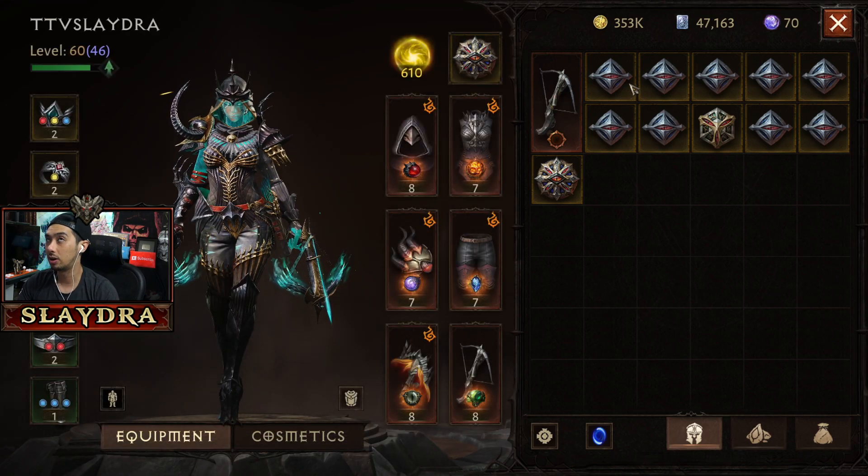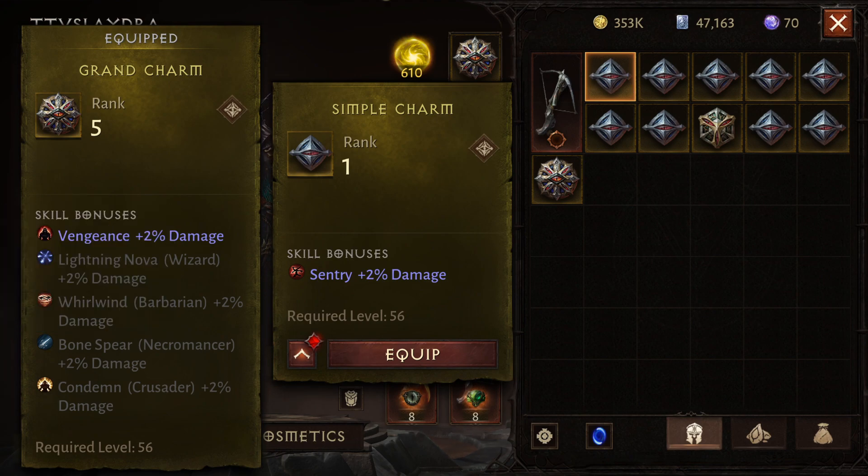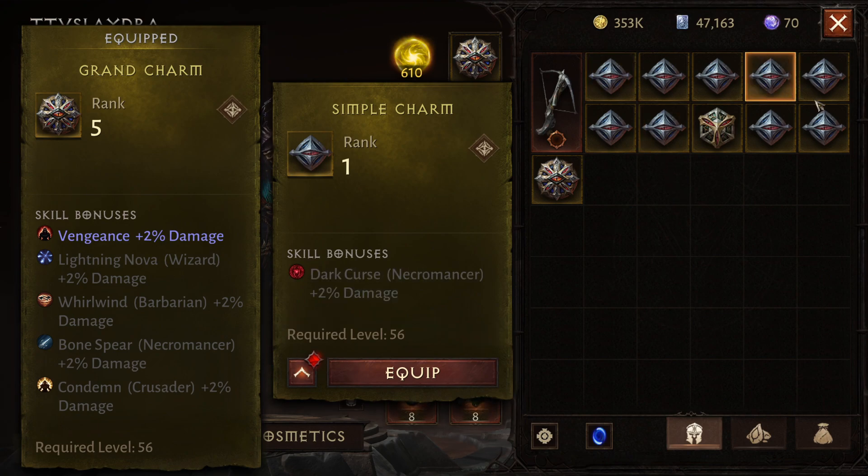Unlike in Diablo 2 where you would have plus to rank — I've covered this previously in the Alpha or Beta, it did do the same thing as Diablo 2 Charms where you'd get plus rank to skill — they've changed it up so you can get plus 2 to 2%. It's pretty much 2% across the board for that sort of damage for a very specific skill. But you'll notice you can get one that's not even for your class, because you cannot trade between characters and you can't just sell the Charms on the market. You have to sell what's called the Skill Stone.